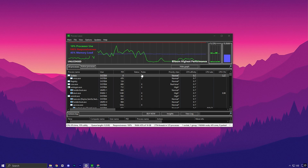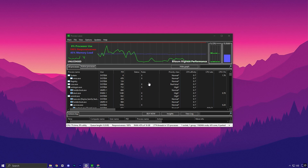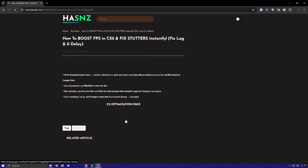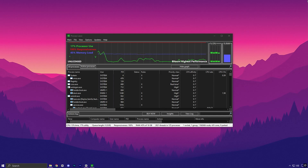In the next step, we're going to use one of the most effective tools available to squeeze out maximum performance in Fortnite on a low-end PC. The tool is called Process Lasso, and it plays a big role in optimizing how your system handles Fortnite. To get this tool, head over to my official website using the link provided in the description. Click on the FPS Boost tab, and you'll find a recent post with the same thumbnail as the video you're watching right now. Click on that post to access the download link.